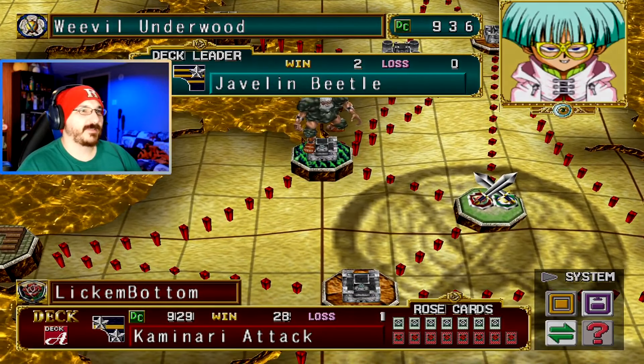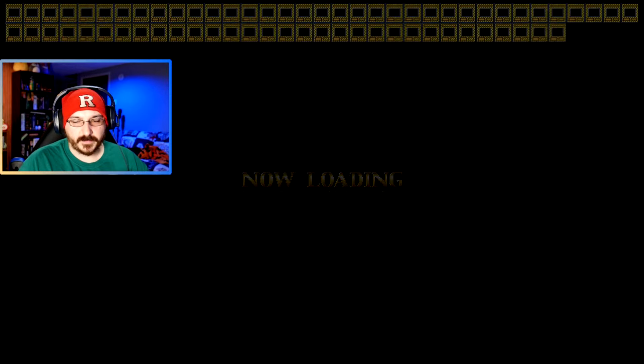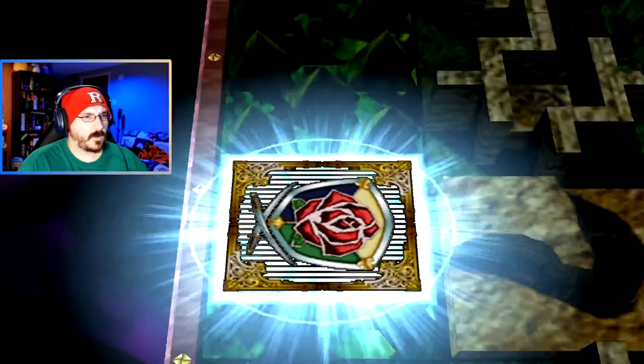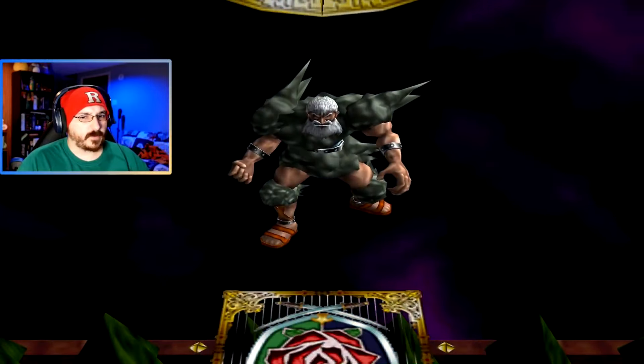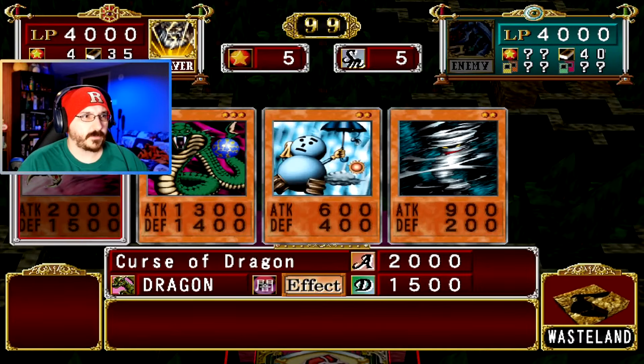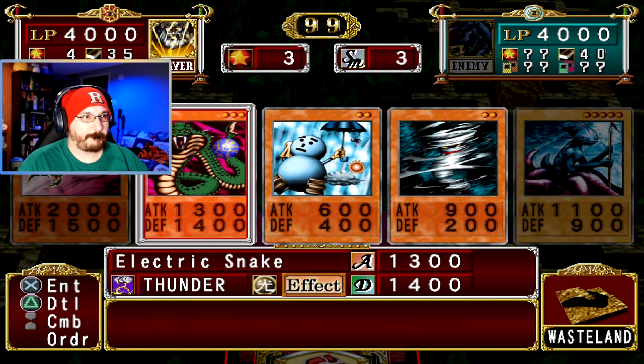I want to make sure I can possibly get more Perfectly Ultimate Great Moths. Oh, I don't think I got Pupa of Great Moth or whatever his name was. I don't remember how I got it. Alright, what do we start out with? Not a bad hand.